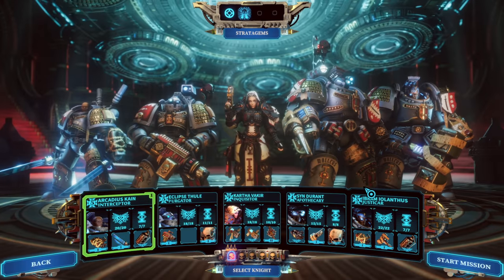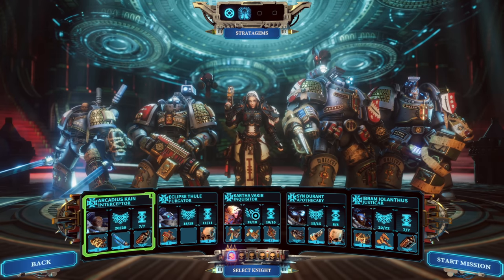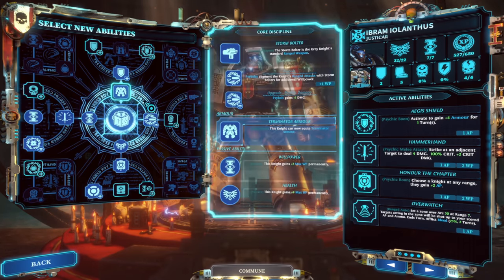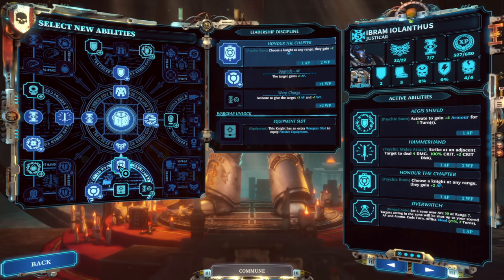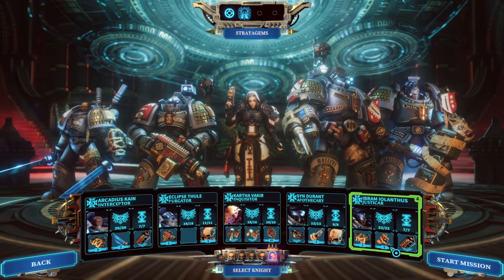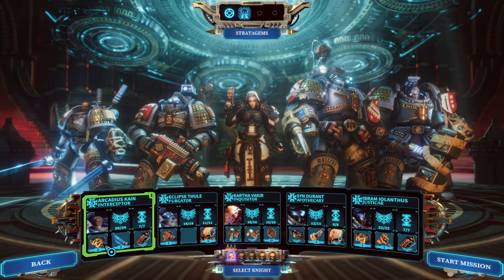We're taking out a power squad, because it seems like we absolutely should. Our current squad is: Arcadius the Interceptor, Eclipse the Purgator, Vakir is joining us, Sin the Apothecary, and Ibram the Justicar. I still feel like the class I'm underutilizing the most is the Justicar, but if he's granting Honor the Chapter two or three times a mission, that's really strong. I'm treating him more as a support class. The Apothecary is natural support, Purgator is our range damage, and the Interceptor is typically trying to be more melee focused.